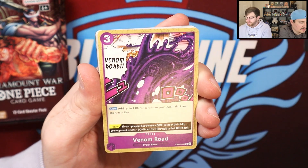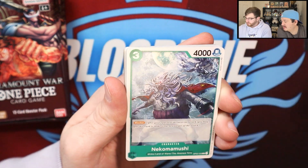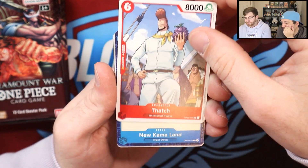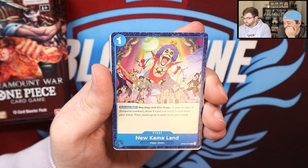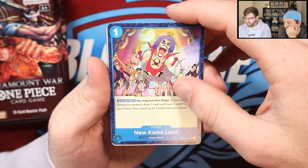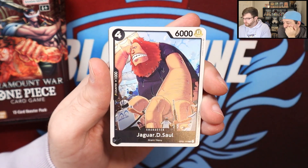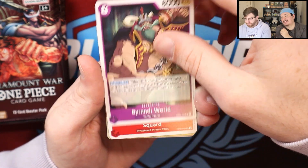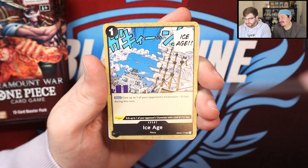I'm hoping that we can pull at least one alternate art. But the big chase is the manga Ace, which goes for at the moment around a thousand dollars — a little bit under a thousand. It's a super rare card. We'd freak out if we hit it.